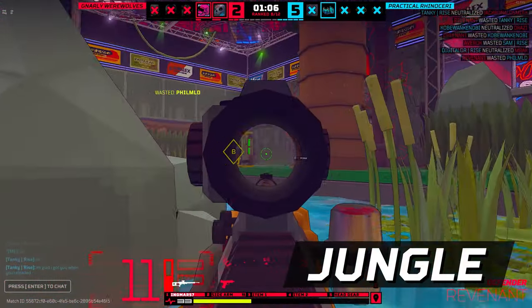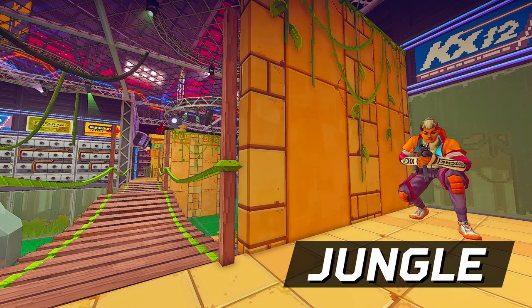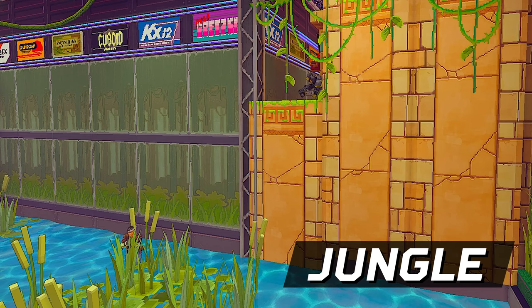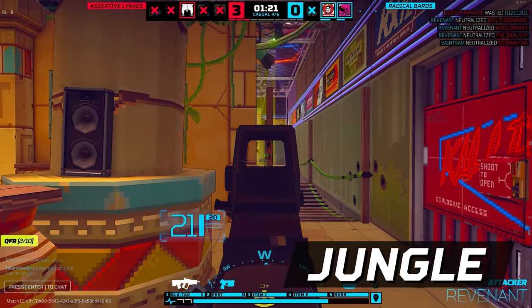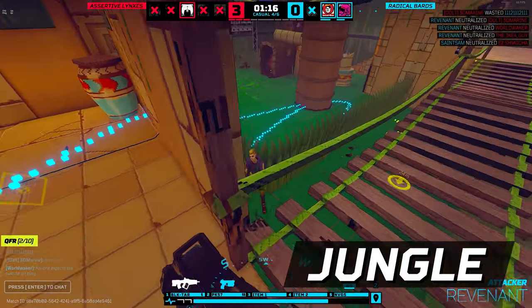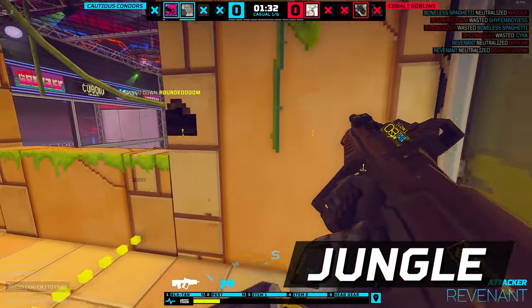Next up is Jungle, a pretty straightforward room with a couple quirks. First, the jungle ruins are not wall-chargeable, even if they look like a normal wall. Second, the water that spawns in Jungle makes noise when players move through it — it doesn't matter if you're walking, crouching, or sprinting, the players can always hear the water. A cool strategy at the bridge is to play underneath it — you're hard to see and it forces attackers to check a lot more angles. Generally, ruins is a high ground position that is very valuable, and it is always a good idea to have someone playing in the ruins.